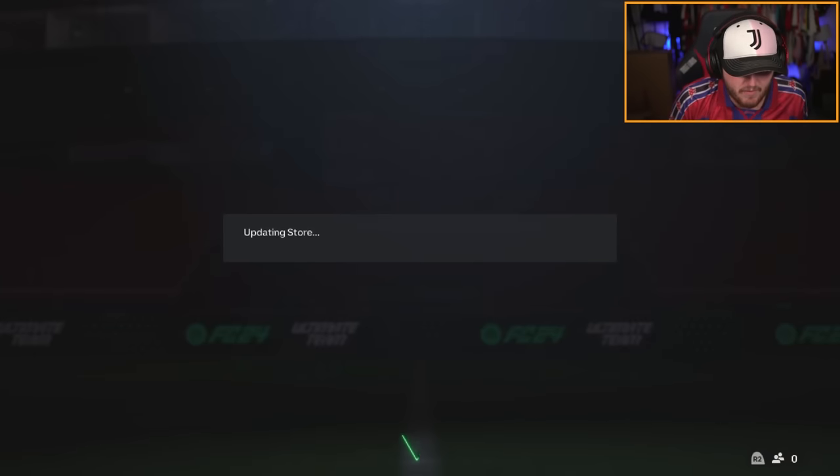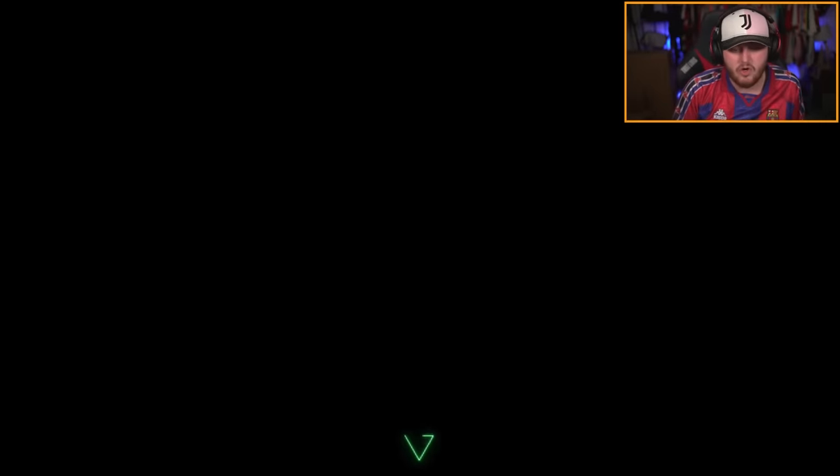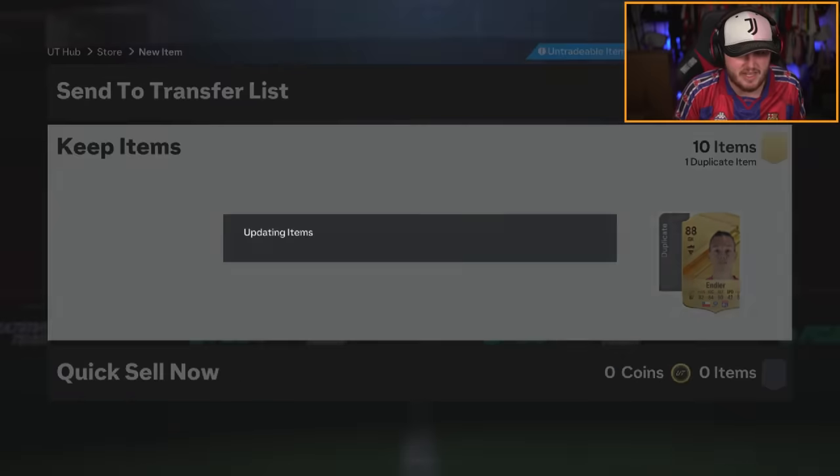We have 83-times-10s and some midfielder packs to open — let's see if we can get ourselves a blue, EA. Second 83-times-10. Icons are packable in these packs — I saw someone get R9 in one. I think it was Ovi who got R9 in one of these 83-times-10s, which is crazy.